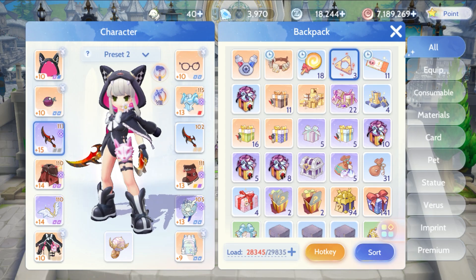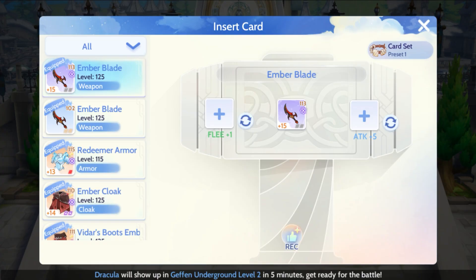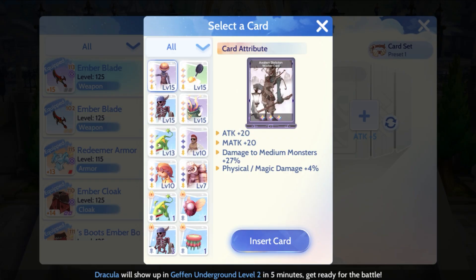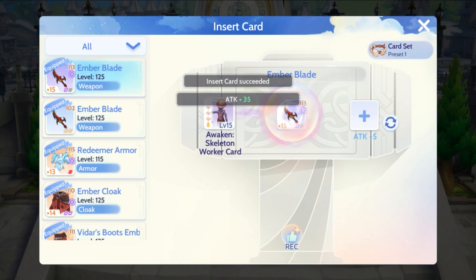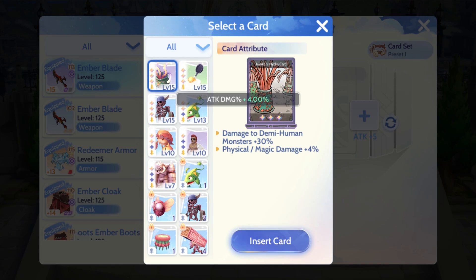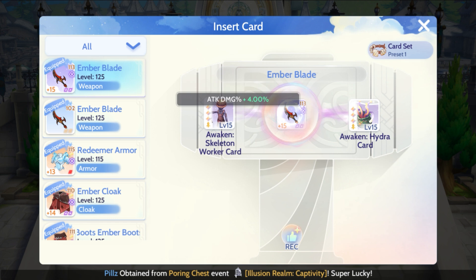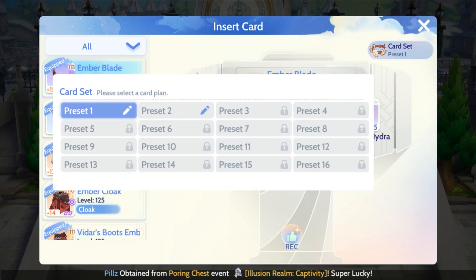Before we continue with the guide, I want to share some good news. It is possible that we can get a card preset upon the release of the third jobs. The card preset covers all of the equipment and has a duration of one month, and it also requires an extension. There are a total of 16 presets for different scenarios and you need 50,000 zeni to unlock each preset.